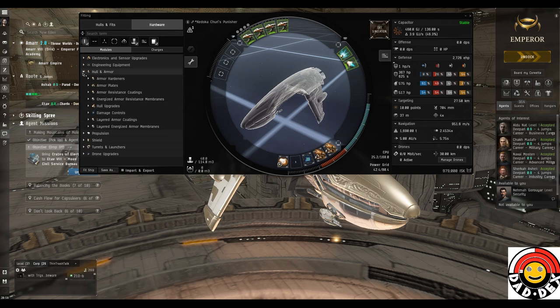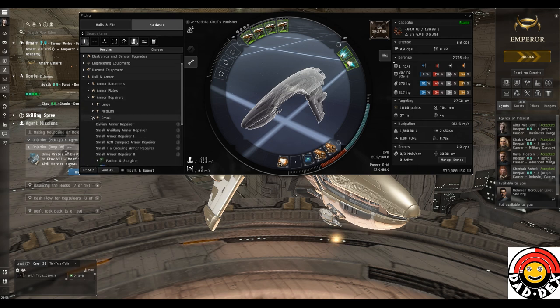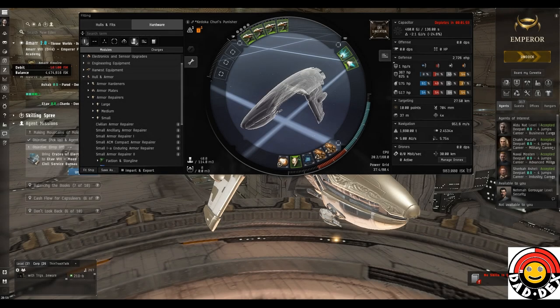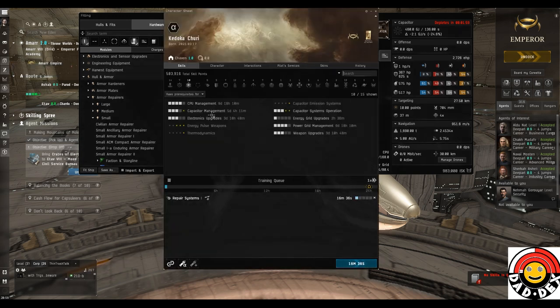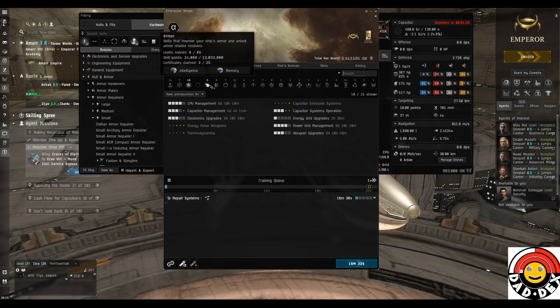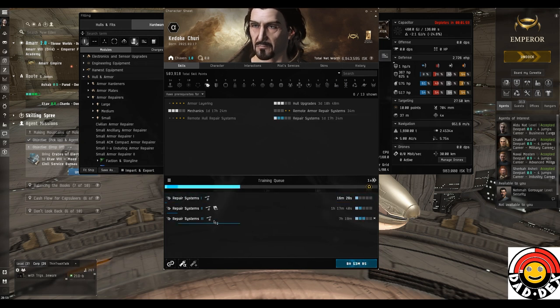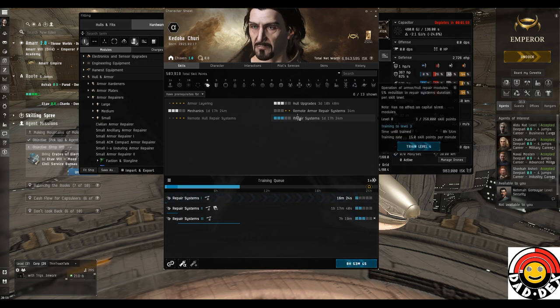Next low slot I'm going for an armor repairer, but we haven't learned the armor repair skill yet so they won't even show up in the list due to the filter. Turn off the skills filter so we can now see armor repairers - I'll go for the Small Enduring Armor Repairer, then get the skills sorted so we can actually use it. We've fitted the armor repairer but get a warning we can't use it without the skill. Click the icon in the corner, buy the skill, then in the training screen queue up three levels of armor repairer. Each level of the Repair Systems skill gives a 5% reduction in repairer cycle duration, so it repairs 5% quicker.